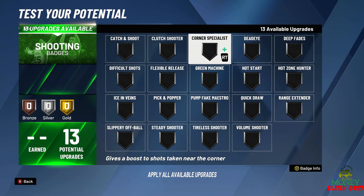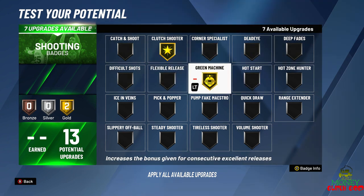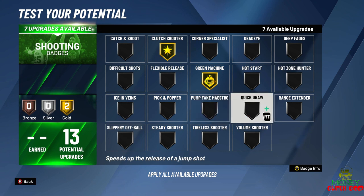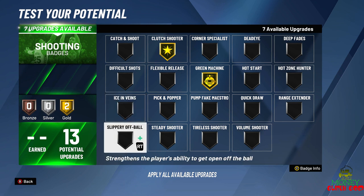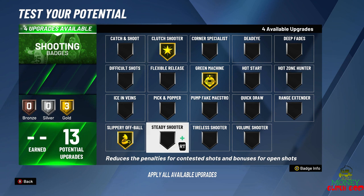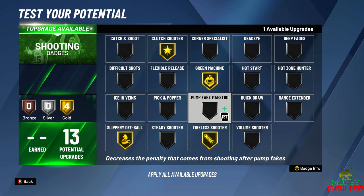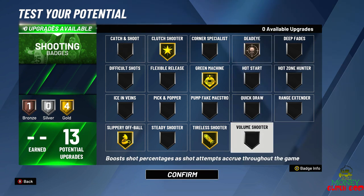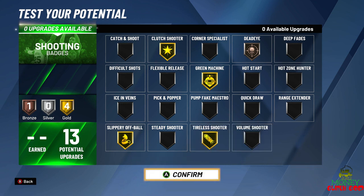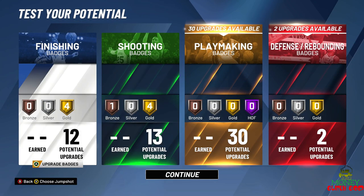Jordan's shooting was definitely Clutch — Clutch Moments for sure. Green Machine for sure. Pump Fake Maestro — he was always pump faking. He didn't really have range, but he could get open like crazy. Tireless Shooter for sure, Pump Fake Maestro. Dead Eye reduces the impact on contested shots. He doesn't need any boosts — the reason I'm picking what I did is because Jordan didn't need any boosts. All the things I'm picking are straight up: if you're good, which he was, these things boost when you have perfect timing.